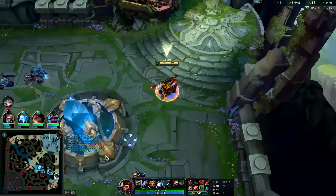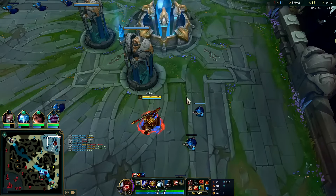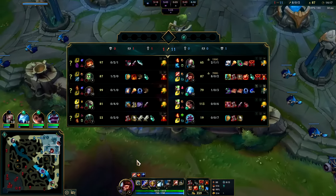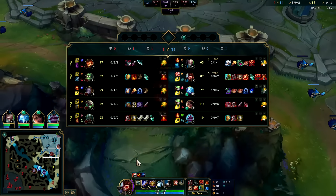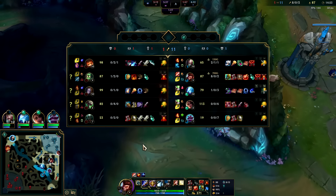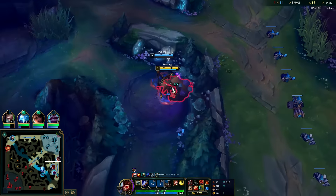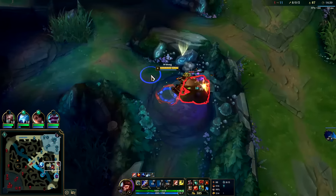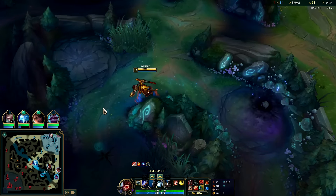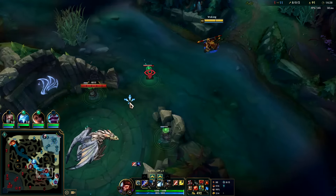Getting close to Black Cleaver. We have 10 out of 11 KP — pretty much every kill on our team we've been there. Usually as a jungler you're shooting for 55-60% kill participation; if it's more than that a lot of the time it means your team is losing really hard and the only kills happening are when you're there. In this case my team has been staying alive; they just haven't been getting solo kills, so our KP is pretty high.